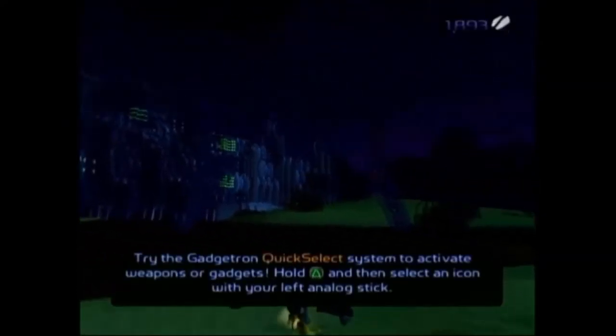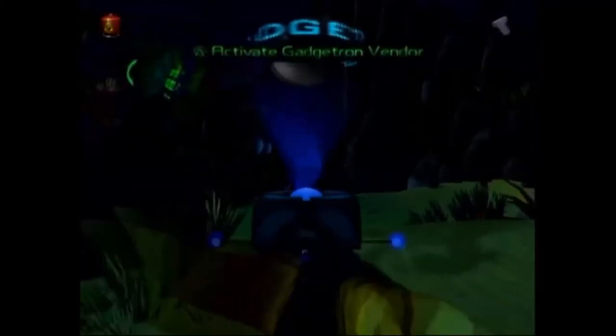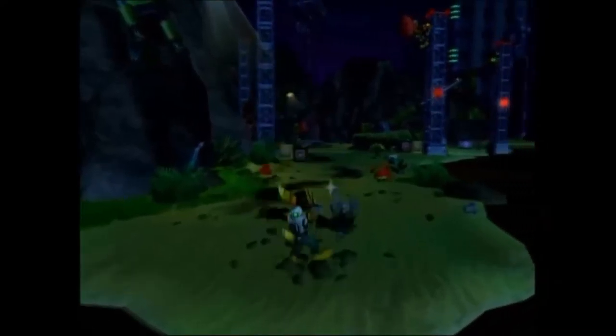Wanna bet this thing's gonna get ruined when we land? I hope not — then we'd have to repair it. Oh good, we learned how to land. I think that's just a cutscene that plays every time you arrive. Tap triangle to get the prompt to go away. Right now I think you've got the pyrocitor equipped. This is a dark place. Don't need any ammo from there. I don't think we can get a new gadget from the store.